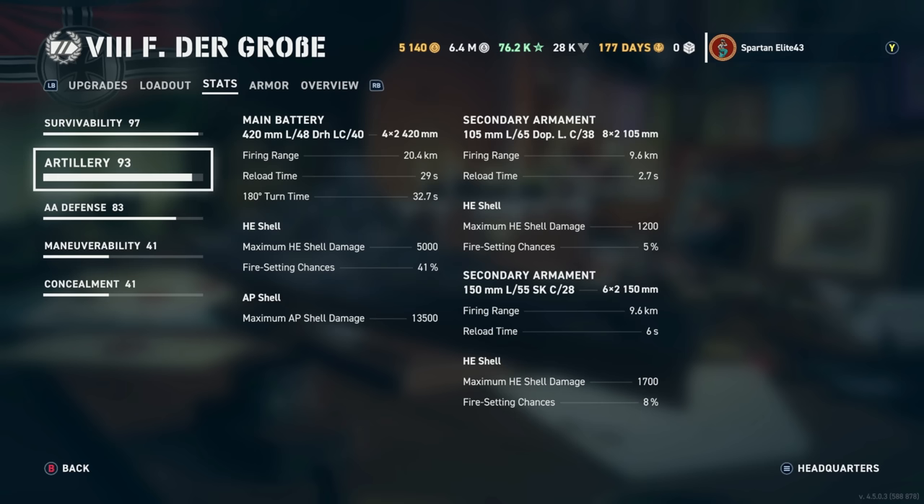For secondary armament, you have 16 of the 105mm L65 Doppel C 38s reaching out to 9.6 kilometers, reloading in 2.7 seconds, firing HE with maximum damage of 1,200 and a 5% fire chance. Then you have 12 of the 150mm L55 SK C 28s reaching out to 9.6 kilometers, reloading in 6 seconds, firing HE with maximum shell damage of 1,700 and an 8% fire chance.